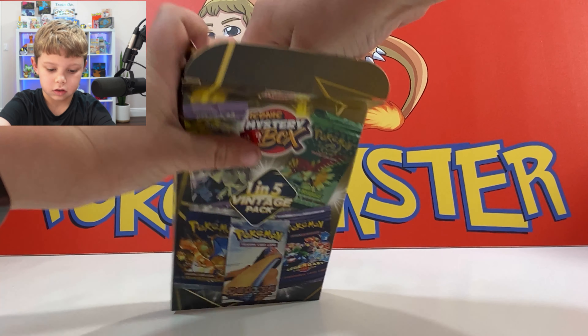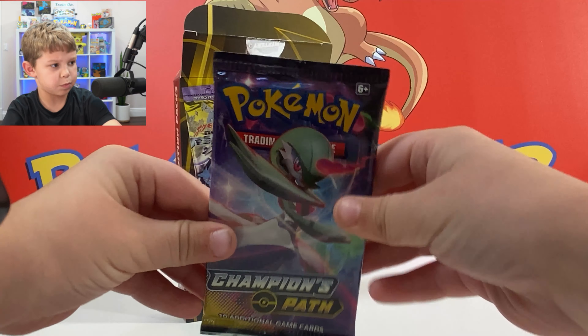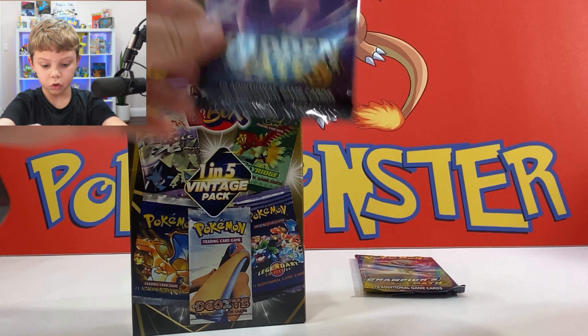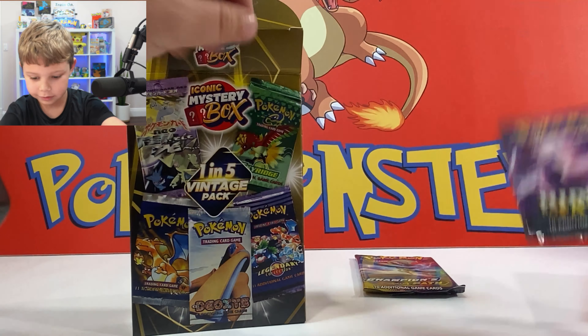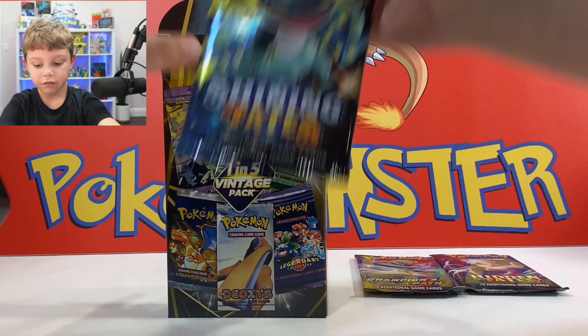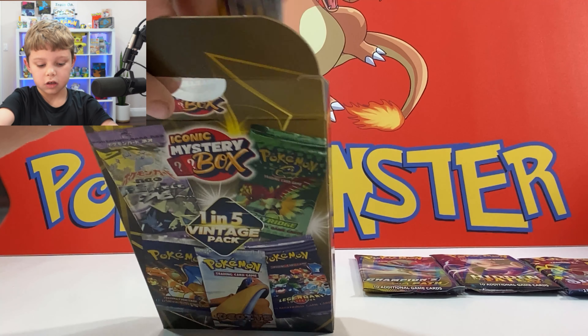Let's start with the packs. We got a Champion's Path — that one's cool. And this is crazy: Hidden Fates! My mom really likes this set, guys. And Shining Fates — we got Hidden Fates and Shining Fates, what a brilliant surprise. And a Chilling Reign pack.